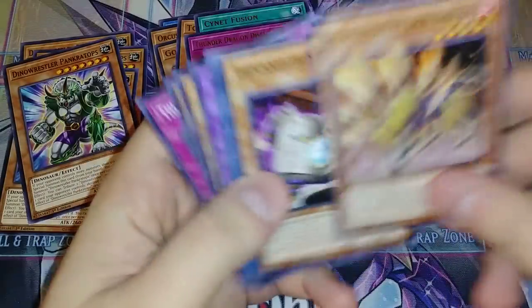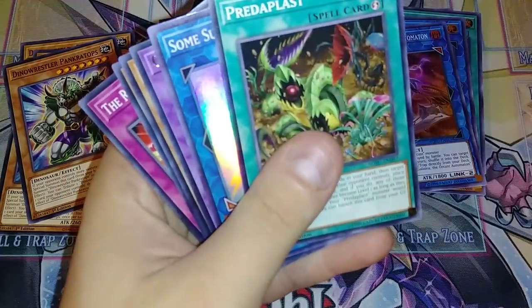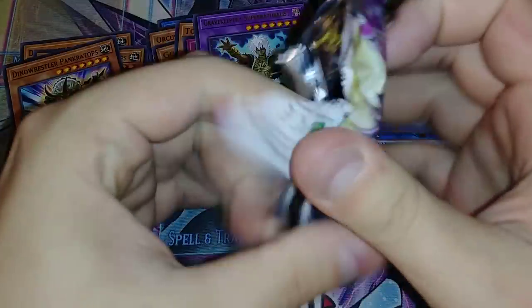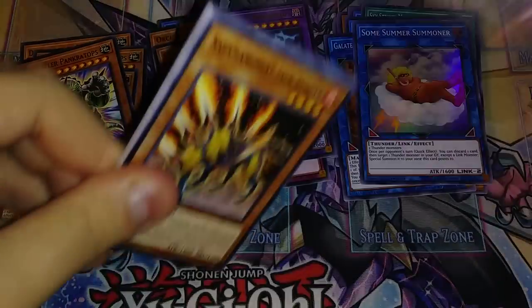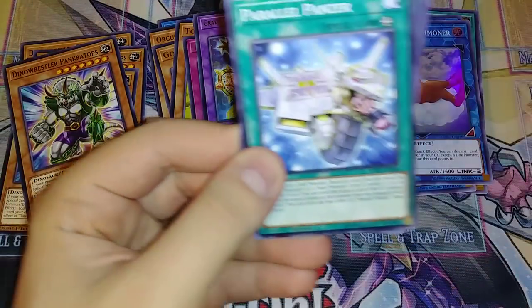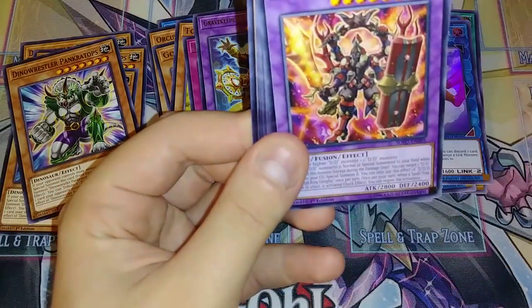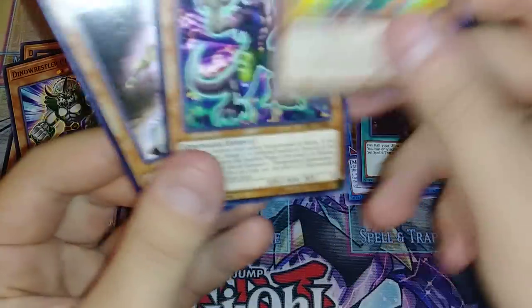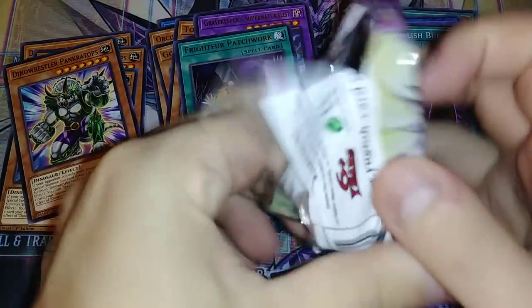Prankatops right on the front — maybe it's a good pack. Some Summon Summoner, Spiritualist. This is kind of fun just busting through packs, especially when you only pay like 80 cents a pack — it's not bad. Extra Foolish Barrel and a Patchwork — that's my fourth Patchwork. Patchwork does not seem to be a hard one to pull.